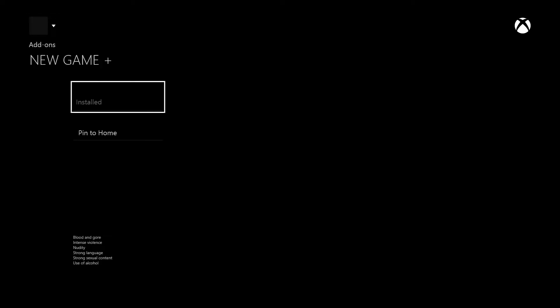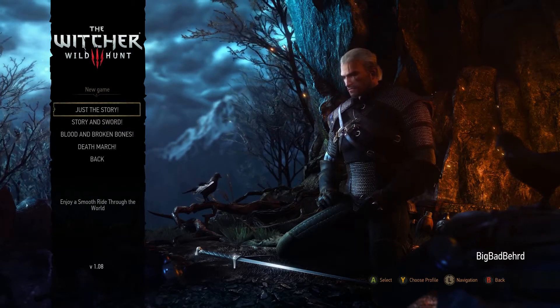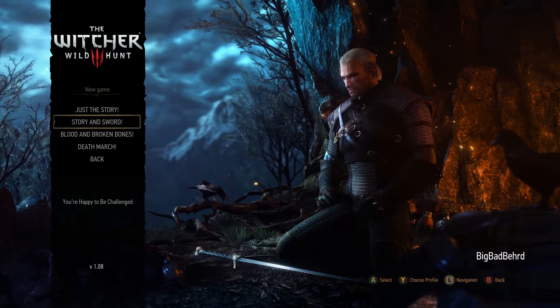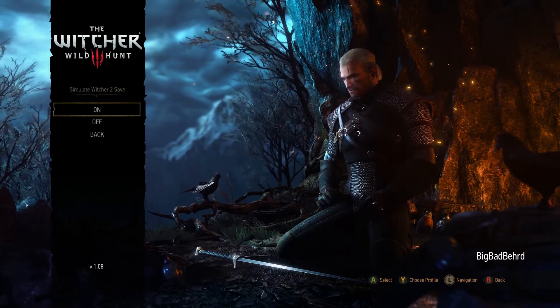Once you do, it'll automatically be added to your game and will notify you with a text box. To start a New Game Plus, just click on New Game and you can choose what difficulty you want to play on. My first playthrough was on Story because I'm a wimp. If you really want to be a man, play on Death March. Click through the other options and make sure you choose On under the New Game Plus mode.